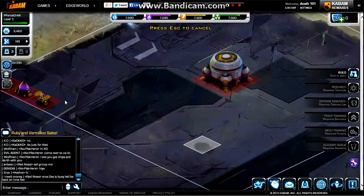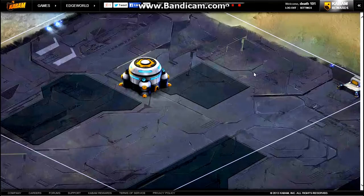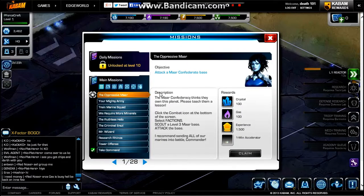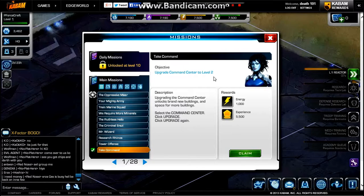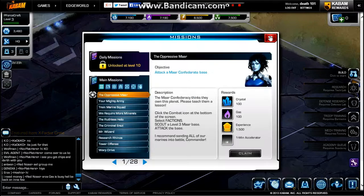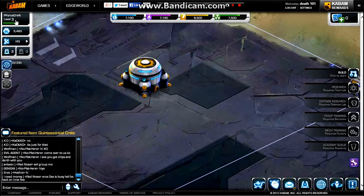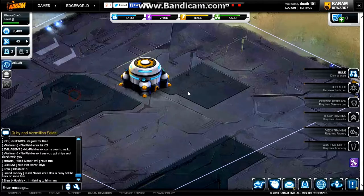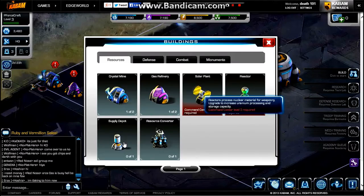Everything starts off fairly easy but it does get more advanced later on. We can go to our missions — currently we have 'Upgrade Command Center to Level 2' completed. My reward will be 1,000 energy and 5,500 experience. Hit claim — I'm now level 3. You've got armor boost, ammunition boost. Current XP is 8,463, and we need 1,537 XP to get to the next level.